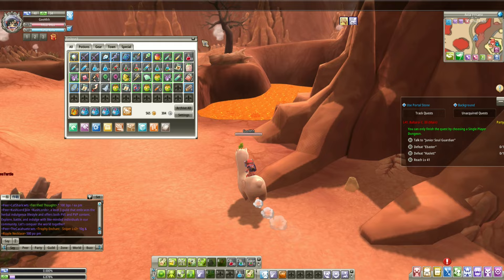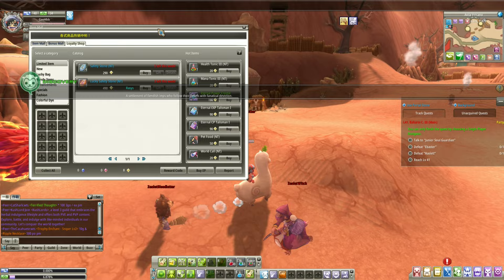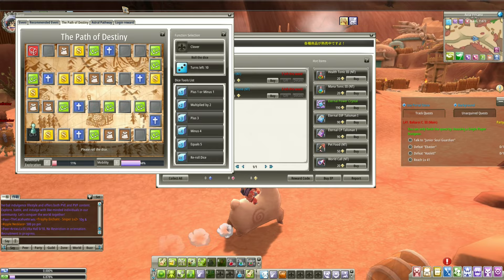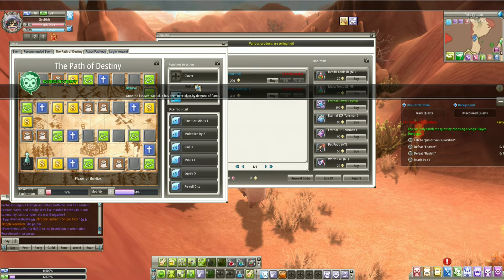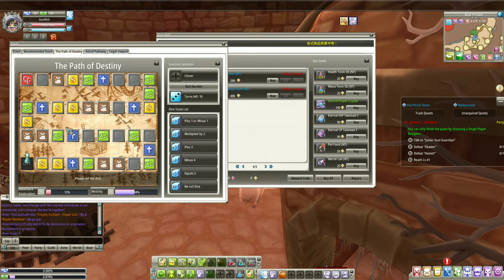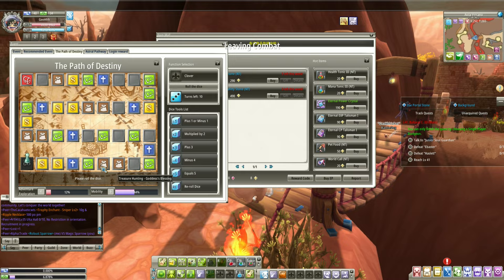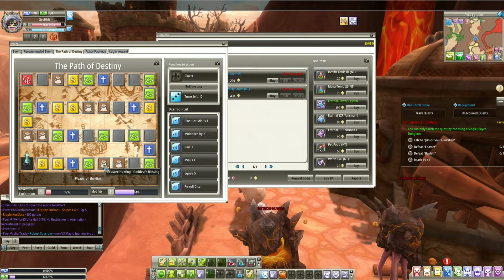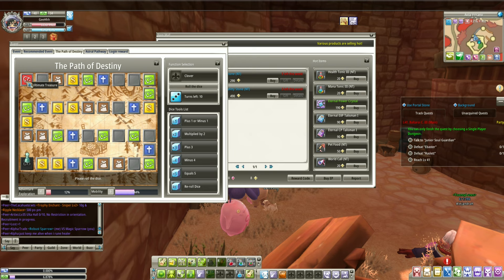I was about to talk about the item mall — specifically the loyalty shop. You get loyalty points while playing the game. You can also get them in the Path of Destiny — when your mobility reaches 10, you can do 10 rolls. It looks like a gambling gacha, but it's completely free. It's gonna give you rewards. The treasure hunting spot gives you something important plus some eternal coins, so you'll want to land there. The ultimate goal is to land on the ultimate treasure.